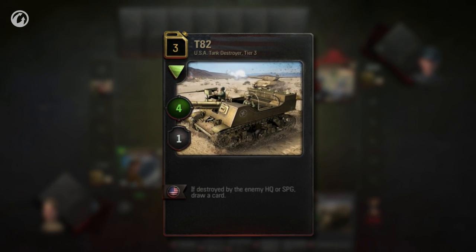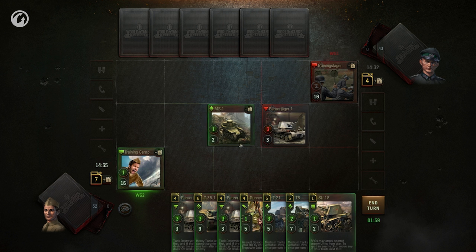Tank destroyers, marked with a triangle, always fire first. If the damage they deal is enough to destroy the target unit, the enemy unit is destroyed before it can counterattack.